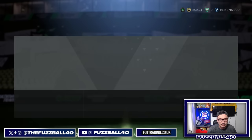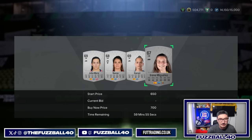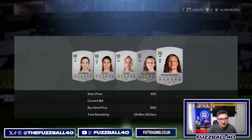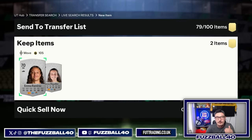Cards in League F are selling for about 750 to 800 coins, so all you really need to do is sit there and snipe whatever comes up below that. 6 PM is going to be a really good time to do that because everybody's going to be on the game and there will be tons of cards being listed. Your profit margins are low but they add up very quickly. If you buy 100 cards and your average profit is 200 coins, that is 20,000 coins before tax — so roughly 19,000 coins every time you fill your transfer pile.